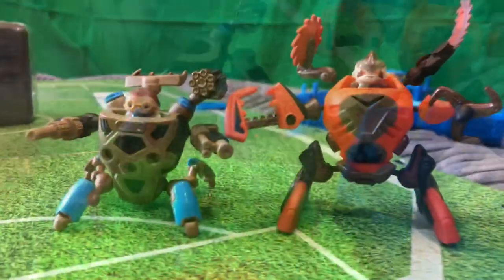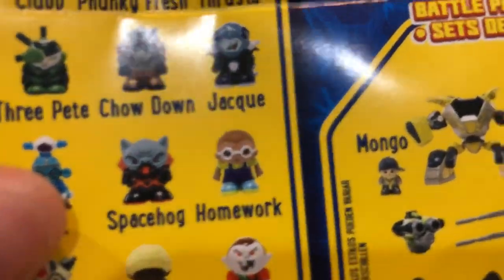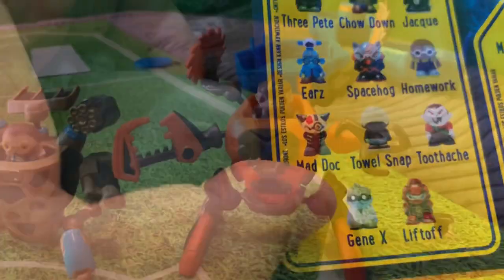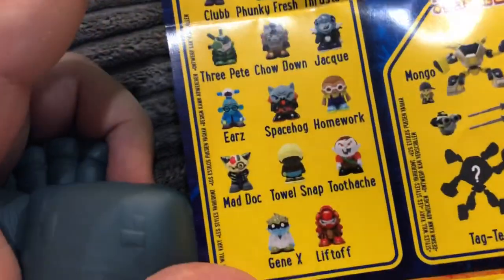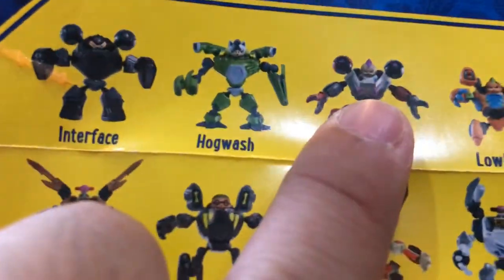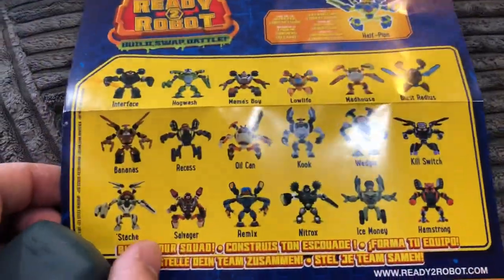They're gross little dudes. Here are our two guys. The problem with this little guide is I can never really tell who the battle bots are. I can tell this little dude here — his name is Homework. He must be an evil guy if his name is Homework. And this guy here — I can't find him in here at all. I don't know who he is. The robots — he looks kind of like Mama's Boy with the helmet, but the vehicle looks different. None of these battle bots actually match our battle bots — that's a little confusing.